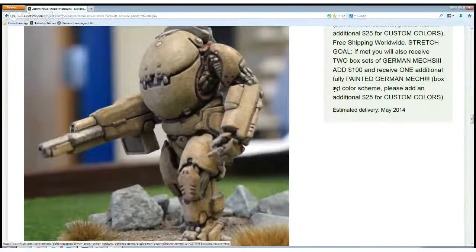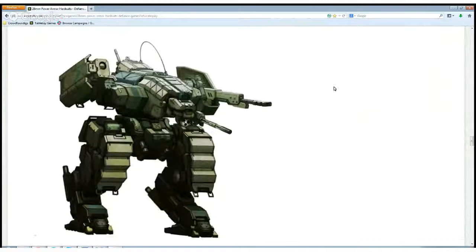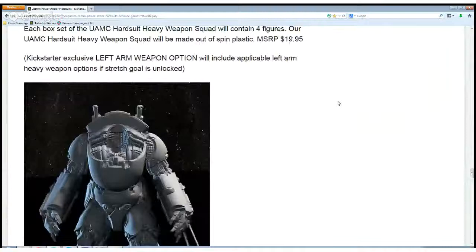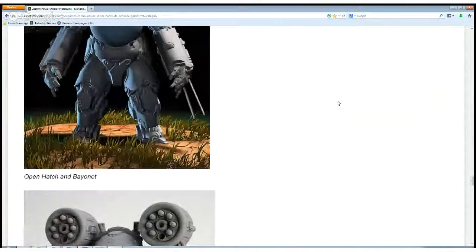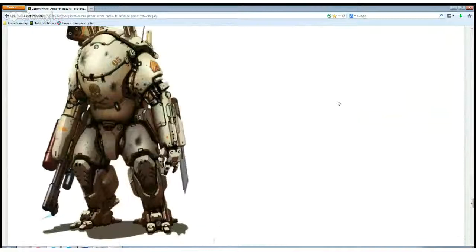They have reached the $7,000 stretch goal for the German match — it reminds me of a miniature from a video game, I think anybody knows about it. And they have also reached this latest stretch goal with a 3D render: the heavy armor battlesuit heavy weapon. You can see it here with a missile launcher and here with a flamethrower. Really nice design.